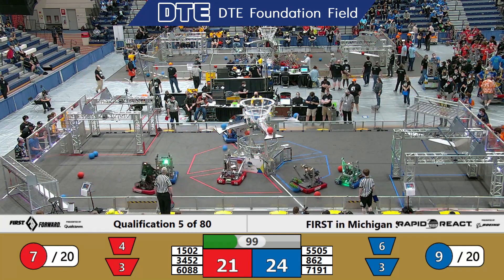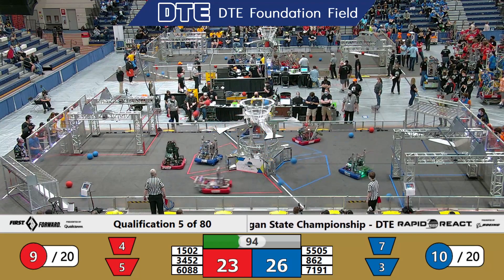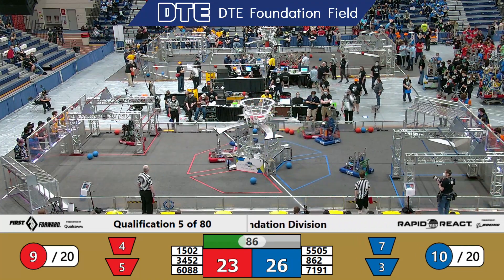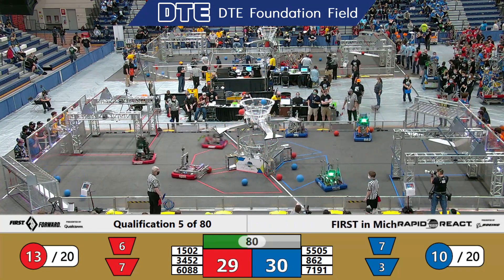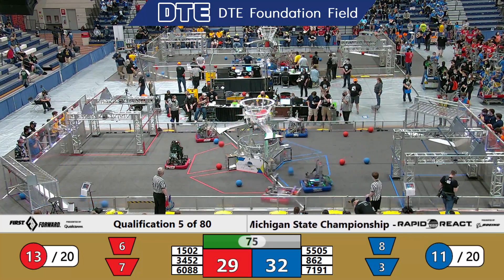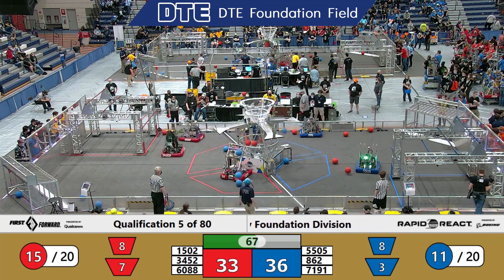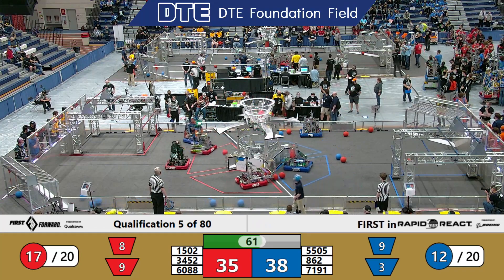Dropping in the low goal on the red — that's the Stevenson Eagles. Green Gineers trying to find some cargo, there they are, down in their own hangar. 71-91, looks like they've got no joy there. Chasing down that rogue one, there they go. Technical Difficulties just outside the tarmac, good for one.